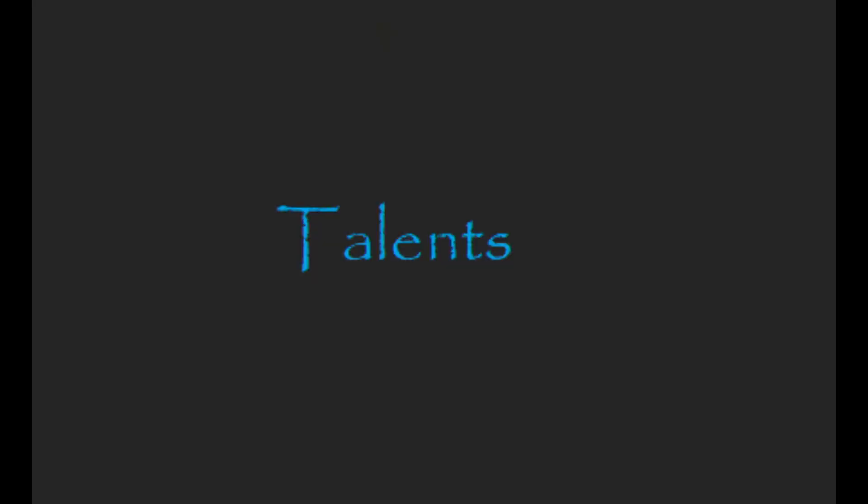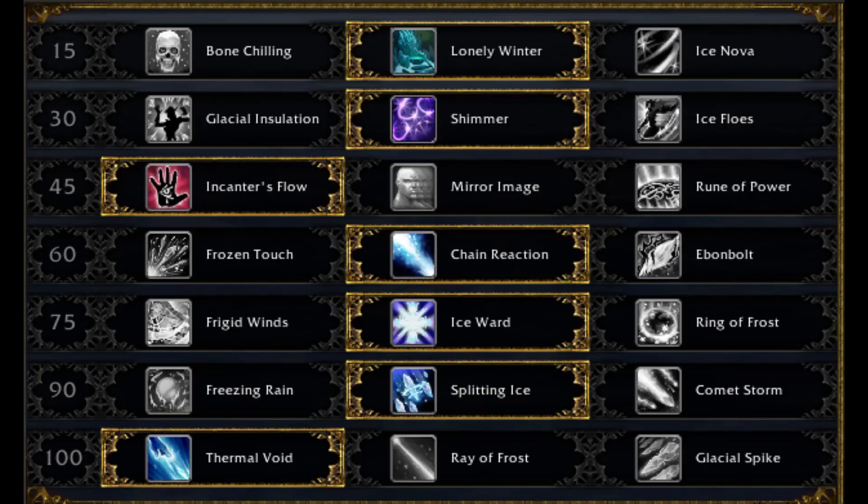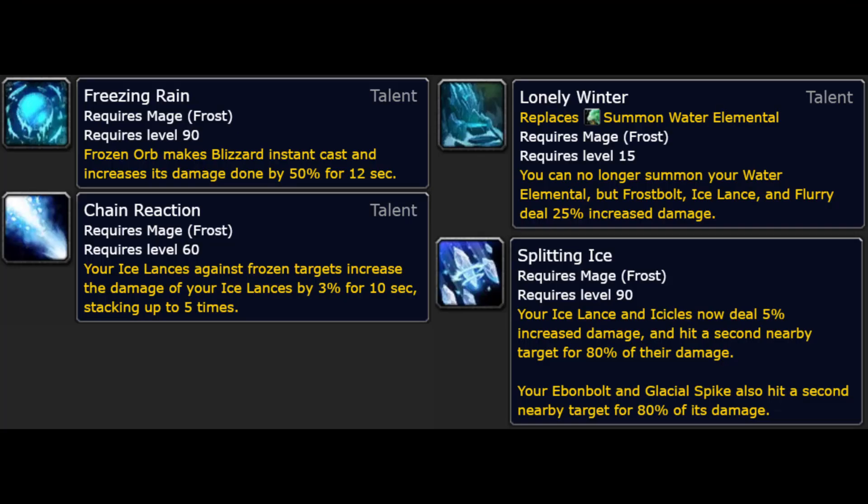First thing I want to go over is the talents for this build. Lonely Winter, Chain Reaction, and Splitting Ice are all used to buff Ice Lance damage. Rune of Power is the preferred talent choice over Encanter's Flow, but I'm currently using Encanter's Flow for reasons I'll expand on later. Regarding Splitting Ice vs. Freezing Rain, I've been using Splitting Ice for the Ice Lance damage buff, but I can see Freezing Rain being viable for consistently larger pull sizes.